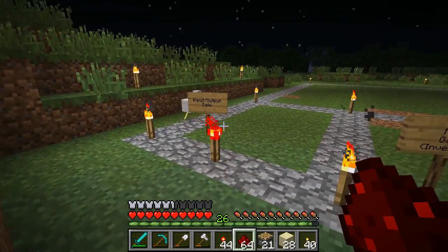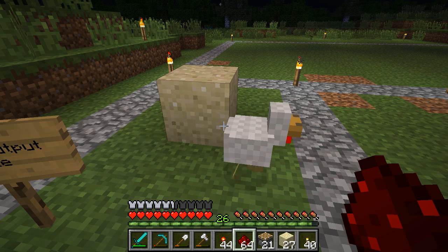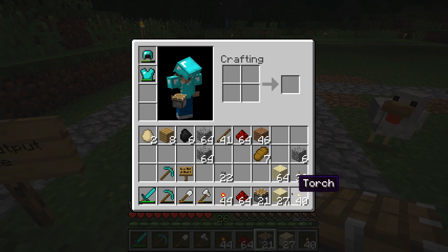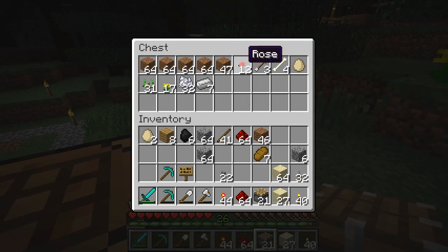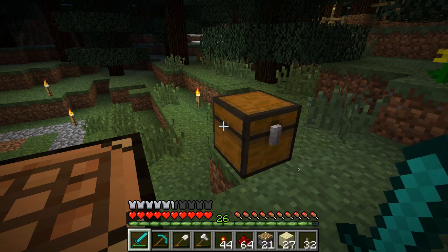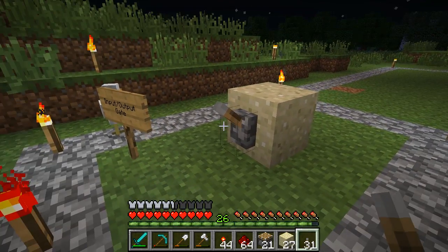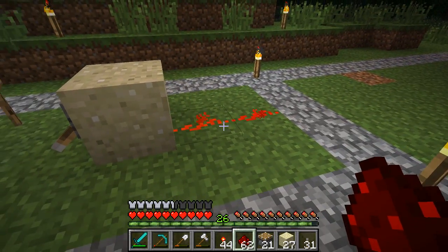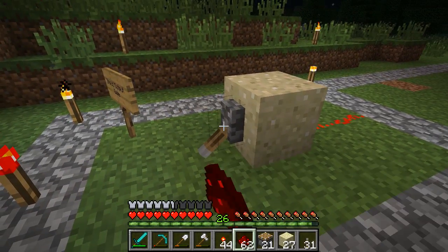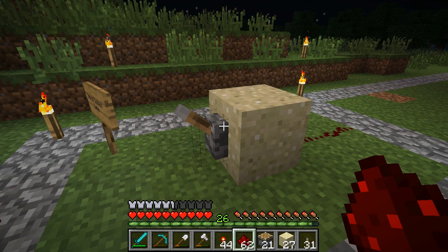Okay, so the input/output gate - this is one of the first and it's a very, very simple one. First you need to have your input. Okay, so this is just showing you that there's power coming from that switch. That's the input/output gate and it's used as basically the on switch to almost everything you have coming.